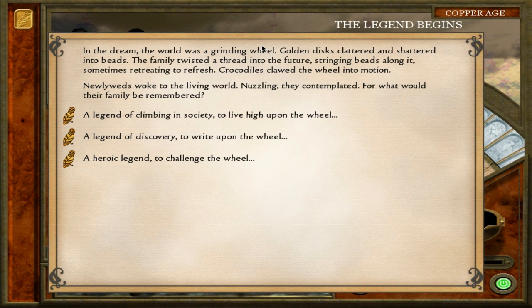At the very start of the game we choose what kind of family we're going to have — our overall aim as the Northern Lion Clan. We can climb in society to live high upon the wheel, pursue a legend of discovery as scientists or inventors, or go with a heroic legend to challenge the wheel. Why not go with a legend of discovery? Knowledge is a very noble pursuit.